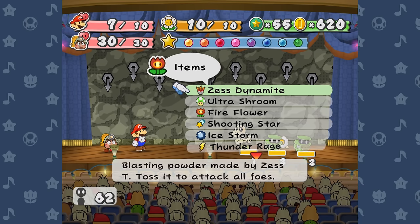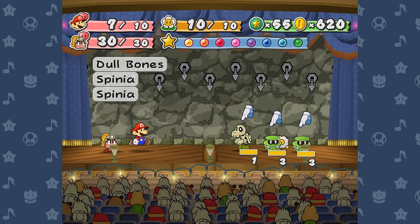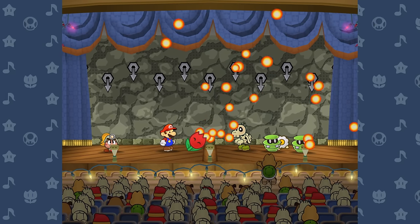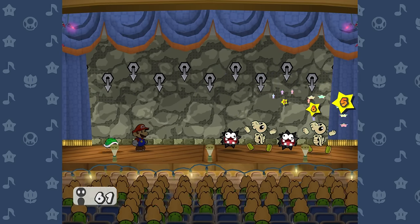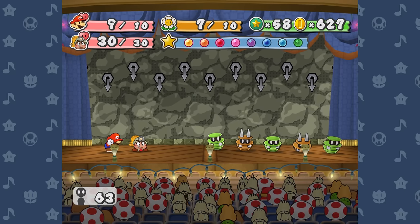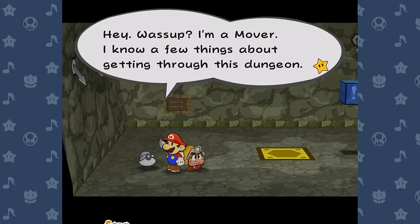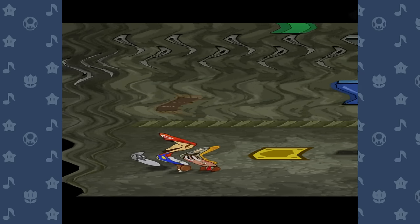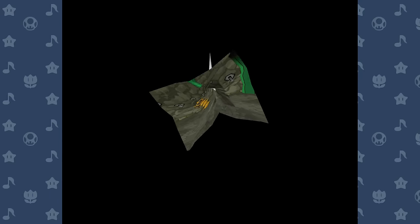Floor 4 is the first floor I can't superguard, since it has a Dull Bones which only attacks by throwing bones and therefore can't be killed with superguards. It felt like a waste, but I used a Fire Flower to kill him and his Spania friends. Floor 5 also had a couple Dull Bones, so I opted to use Powershell with Koops to take them out. Floor 6 had a Gloomba and a Spania, easy pickings. Floor 7 was another 5-pack of Spanias. And finally on floor 8, I encountered my first mover and immediately jumped down 5 floors. I missed out on Sleepy Stomp in the chest on floor 10, but I already have a copy from the badge shop so who really cares.